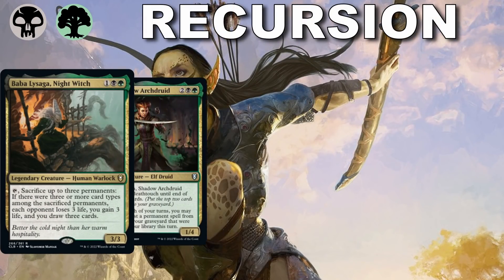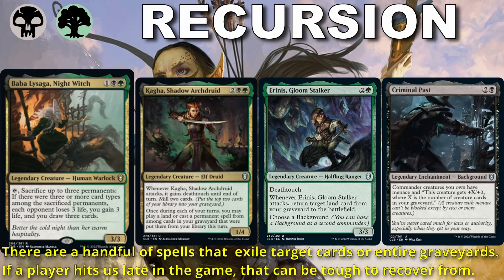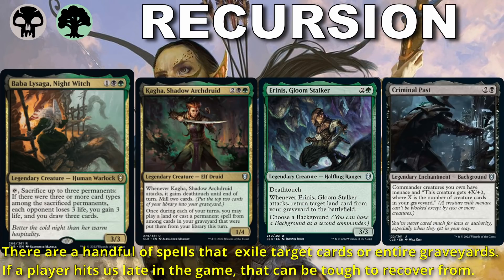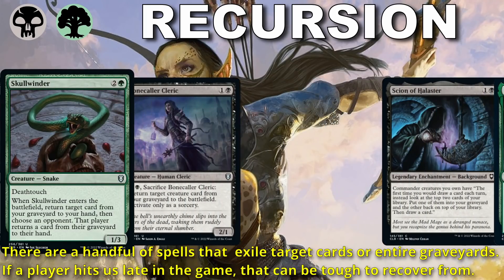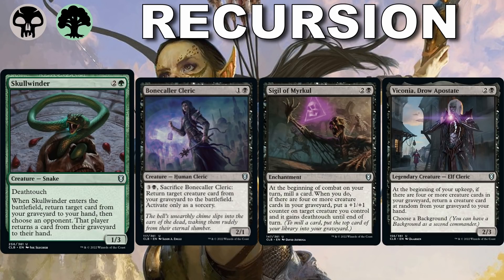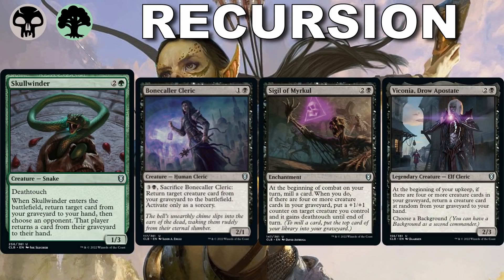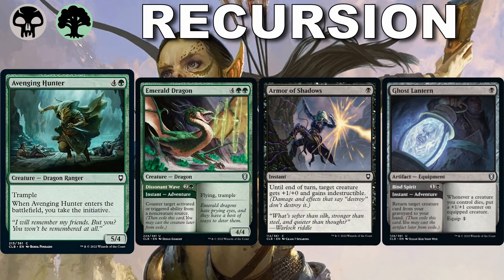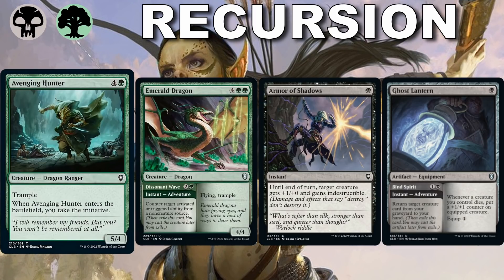Black-Green is about graveyard recursion — not the most unique game plan, but it can be powerful, helping us get our heavy hitters back over and over again. Kaga helps us mill cards into our graveyard and then also play out one land or permanent per turn so long as it went to the graveyard this turn. My favorite combo is Arenas Gloomstalker with either the Criminal Past background — which gives menace and a nice pump to our commander — or Scion of Halaster to get more cards in our graveyard. Look for Skullwinder, Bonecaller Cleric, and Sigil of Merkle. Note that green really struggles for removal in this set, so our big creatures act as removal and bringing them back is how we get ahead.